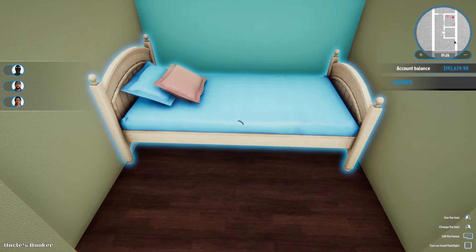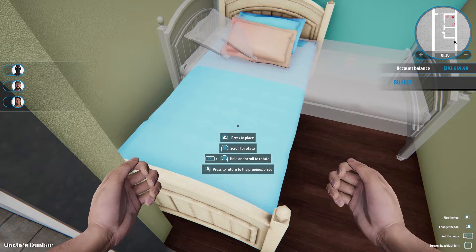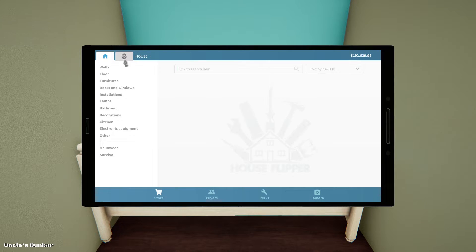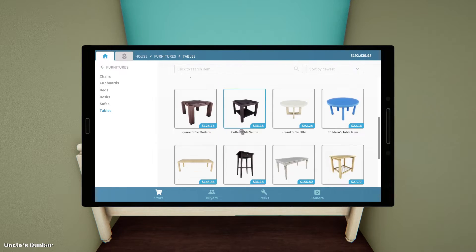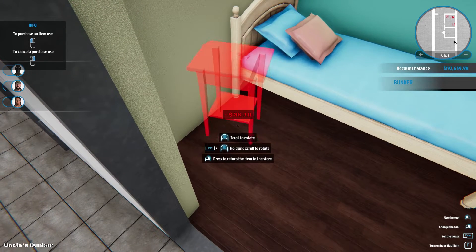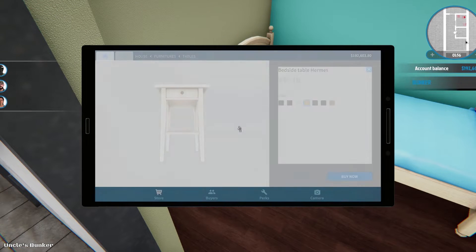I wonder if I could get this bed to go the other way — yeah that comes right over the door, not gonna do that. Let's go ahead and finish this little room up. We'll put in our little table with our lamp on it. I like this one and this light color wood will probably go with it pretty well. That fits nicely — that's a nice little table.